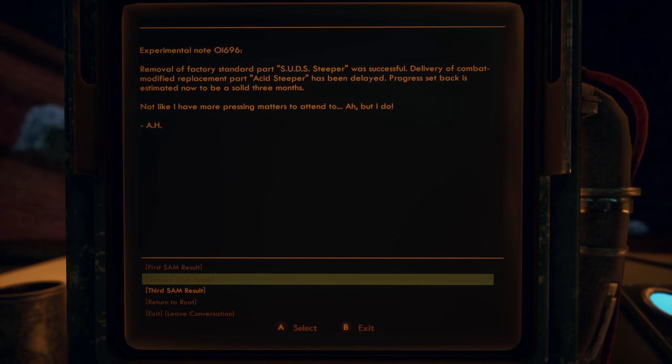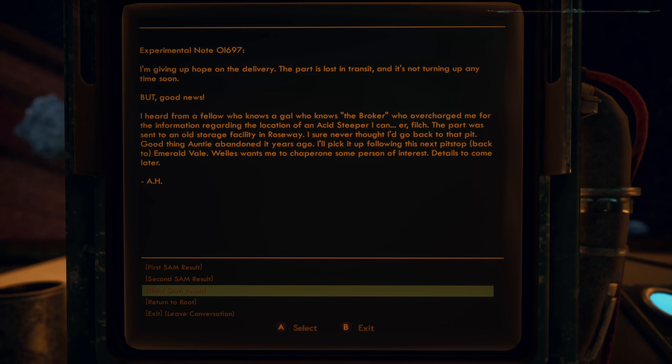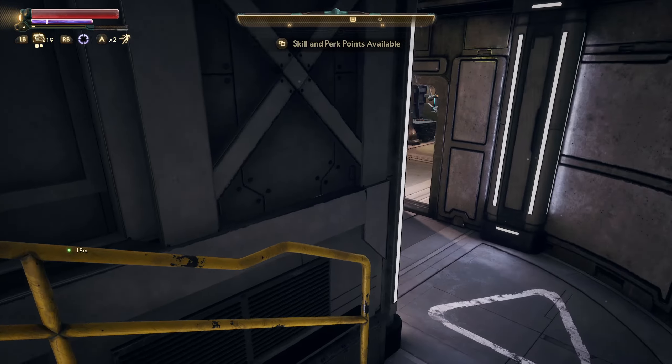So the log says: removal of factory-standard parts was successful, but delivery of the combat-modified replacement part — the acid steeper — has been delayed by about three months. Then a later entry: the part is lost in transit, but good news — through a broker I found out the acid steeper was sent to an old storage facility in Roseway. 'I sure never thought I'd go back to that pit.' The next stop is back to Emerald Vale, as Wells wants me to track down some person of interest.